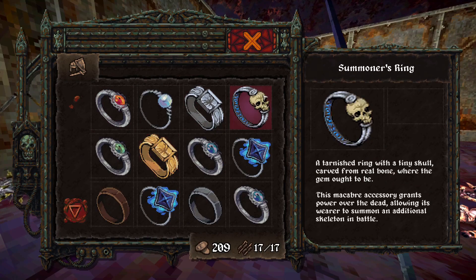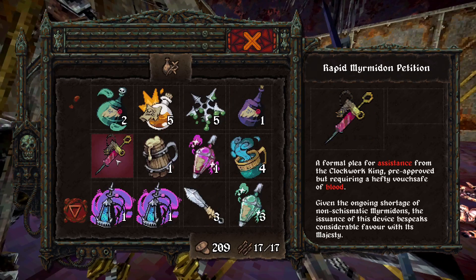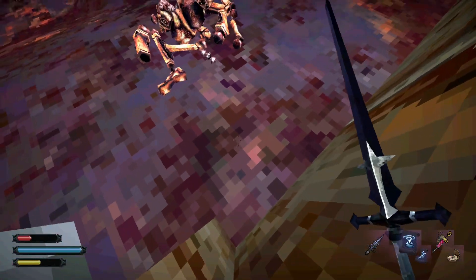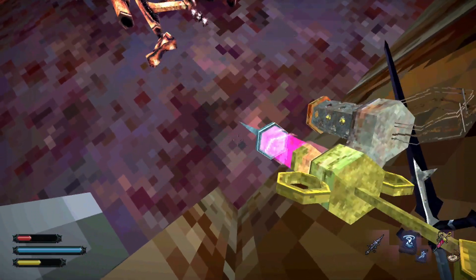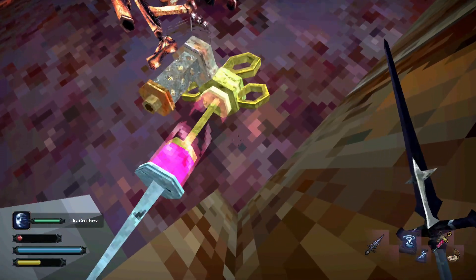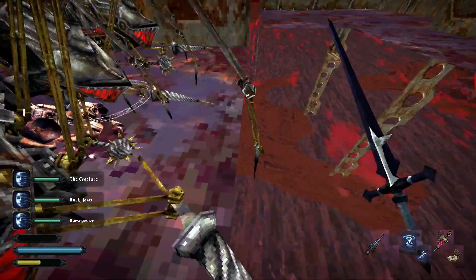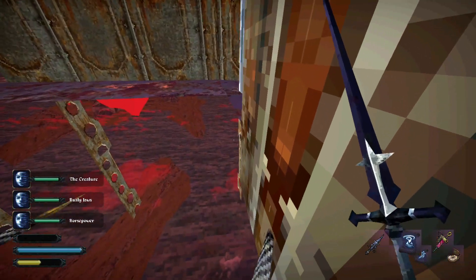You have the Summoner's Ring, and you've got the little funny Myrmidon summoning thing from the Clockwork Kingdom. You can shove yourself into a corner, summon three of them, and they'll shove you through just about any wall. Jump a couple times, and you're on the other side.